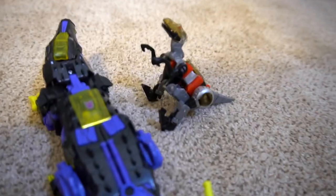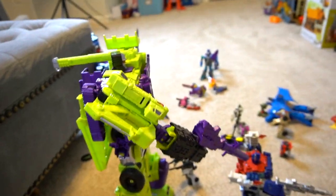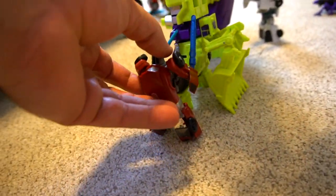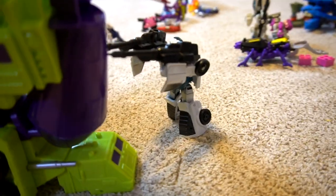We've got a crocodile and Slash — very cool! Now check out the combiners. Wait — what's on Devastator's feet? Wind Charger! Wind Charger is trying to take out his feet right now. And who's the white one? Tailgate. That's right.